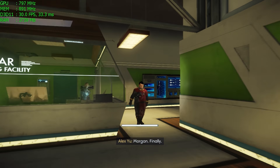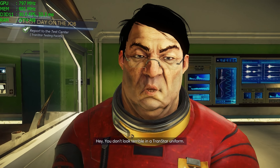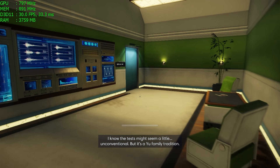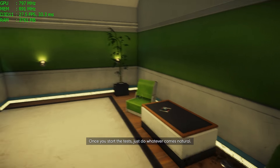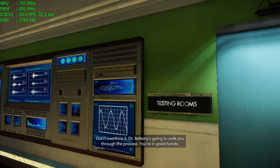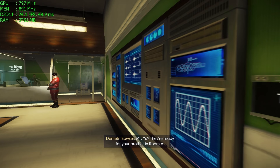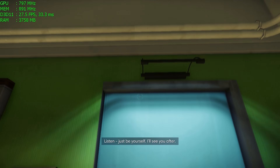Morgan, finally! Hey, you don't look terrible in a transfer uniform. How's your eye — still red? I know the test might seem a little unconventional, but that's a new family tradition — breaking convention is in our blood. Once you start the test, just do whatever comes natural. Don't overthink it. Dr. Bellamy's gonna walk you through the process, you're in good hands. We'll be in orbit next week. I promise. Just be yourself. I'll see you after.